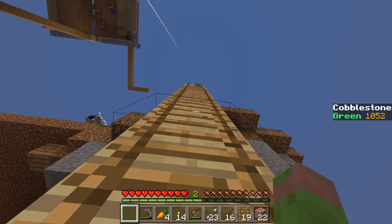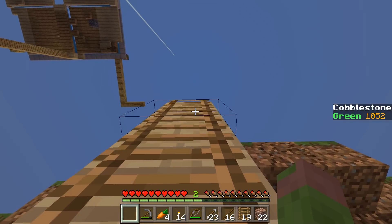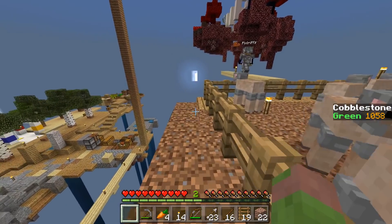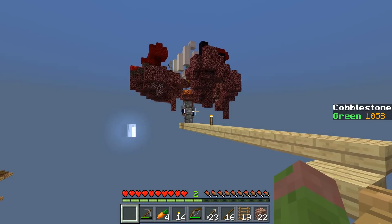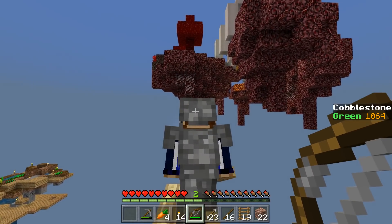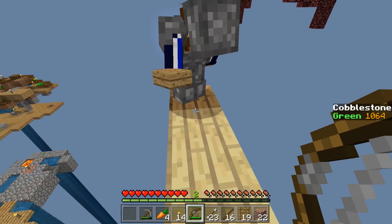I wanted to throw an enderman into the void and he teleported into the void anyway. Speaking of throwing stuff into the void, there is a skeleton and a zombie up there. The zombie has a hat. The skeleton is probably going to burn in a couple of seconds time.